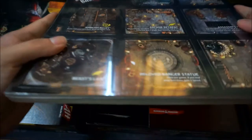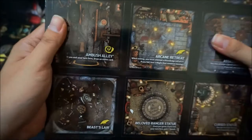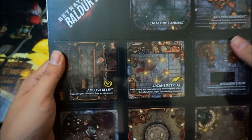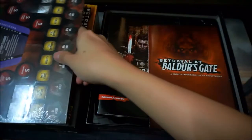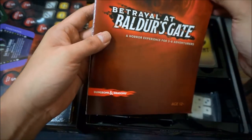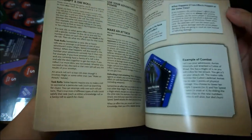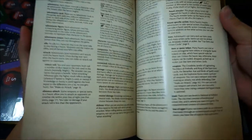Taking a look inside, it looks like we have got a lot of sheets for the housing tiles. This should be the manual — the rulebook. Looks pretty thick.